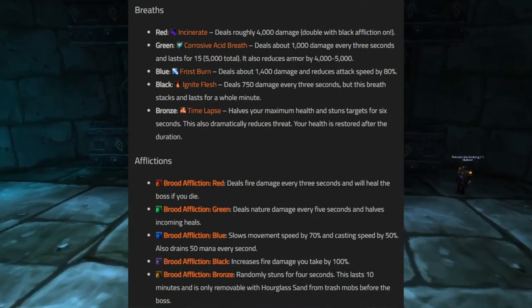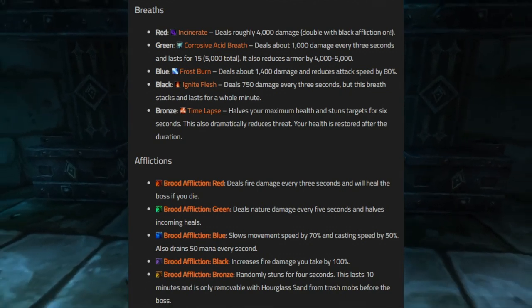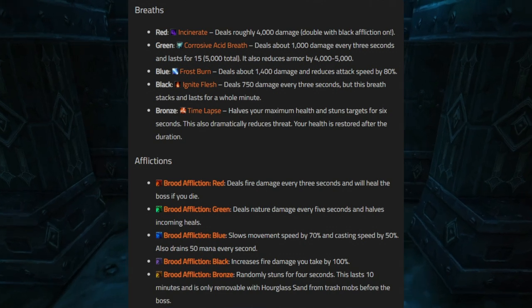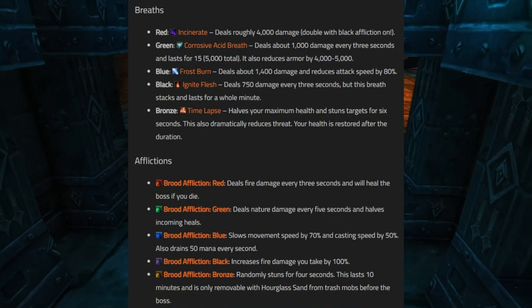The breaths change every weekly reset — two of the five breaths will be active on a given week and don't change during that week. The five possible breaths are red, green, blue, black, and bronze. Red is Incinerate, roughly 4,000 damage. Green is Acid Breath, a nature damage over time. Blue is Frost Burn — reduces attack speed by 80% and does 1,400 damage, so DPS should hold off until it expires so the tank can build threat.